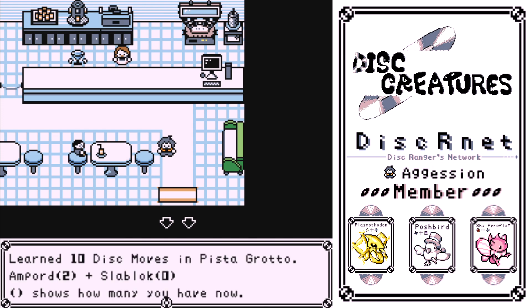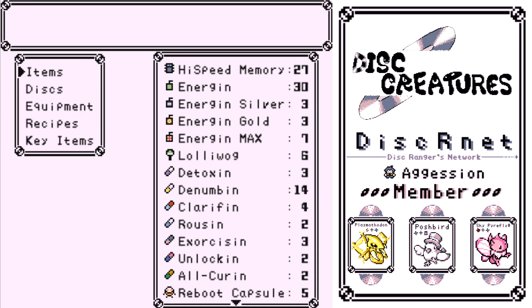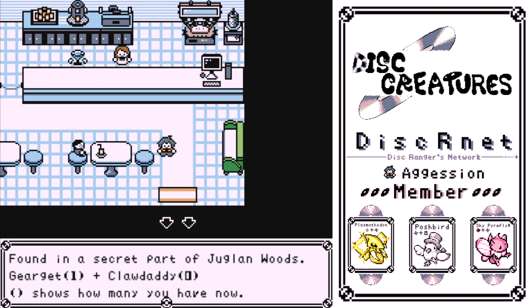Learn 10 disc moves, then go to Pisa Grotto. There's a guy halfway through just walking around, and you talk to him and he gives it to you for free. Mecha Prawn — there is a secret part of Jougalian Woods. Halfway through Jougalian Woods there's a really long section. In the middle of it there's a path you go down, and if you keep going through that area — which is very simple and you can't miss it — you'll find the disc for this.